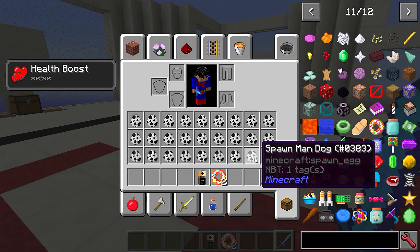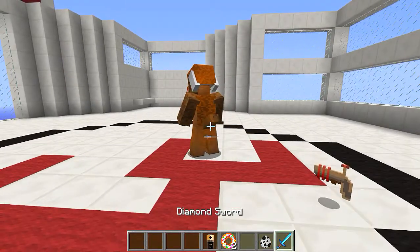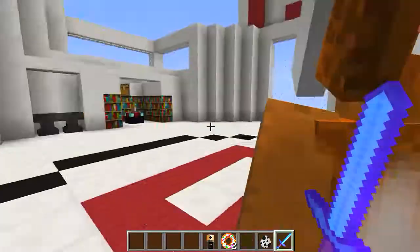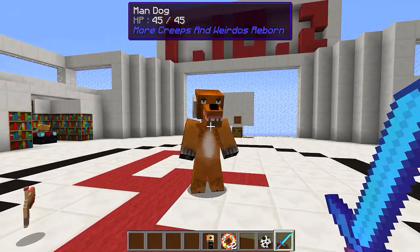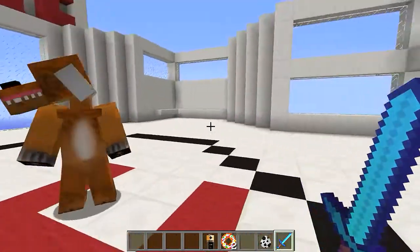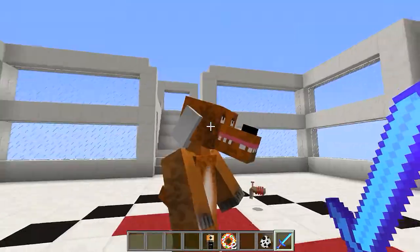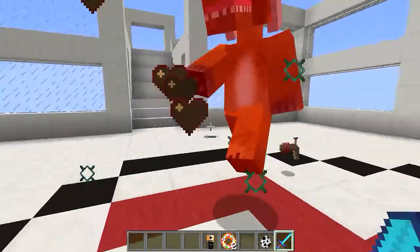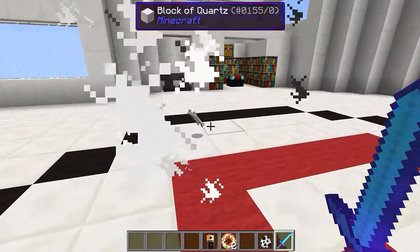There are quite a few mobs - this is going to be a long showcase. This is a man dog. It's like Five Nights at Freddy's - that's awesome! Man dog has 45 health. The person that made this took some real time on it - that's impressive. When you kill him, he drops some bones, which isn't that surprising.